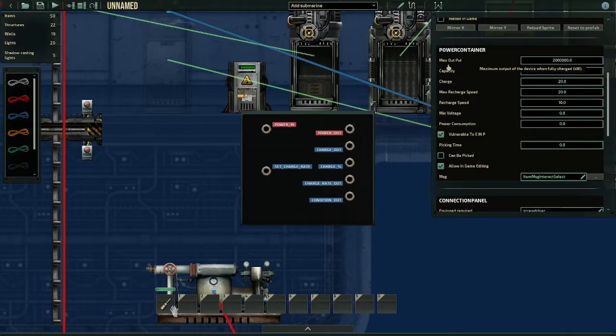The max output is the limit of kilowatts this device can put out. What I'm really talking about is the capacity. The capacity is how much power the super capacitor can hold, in kilowatts. As you can see the description: 'the maximum capacity of the device — kilowatts times minutes.' For example, a value of 1000 means the device can output 100 kilowatts of power for 10 minutes, or 1000 kilowatts for one minute. Right now the capacity is 20.